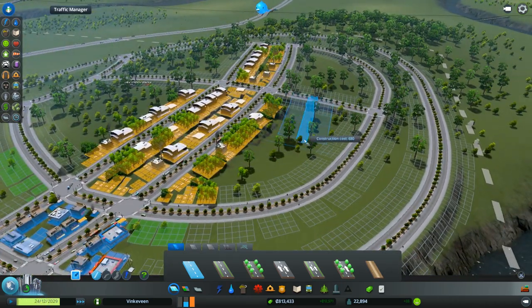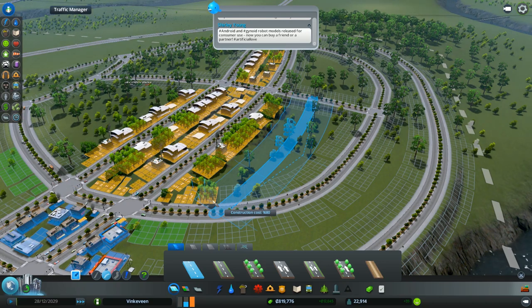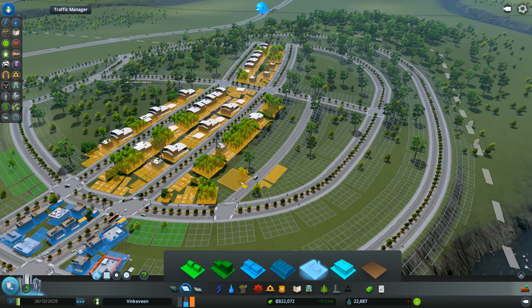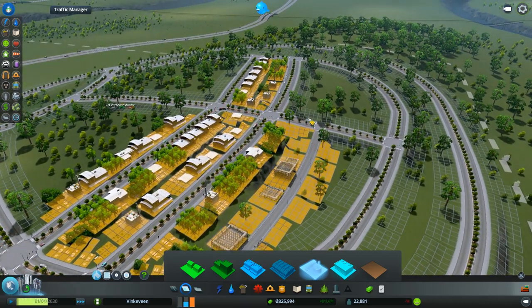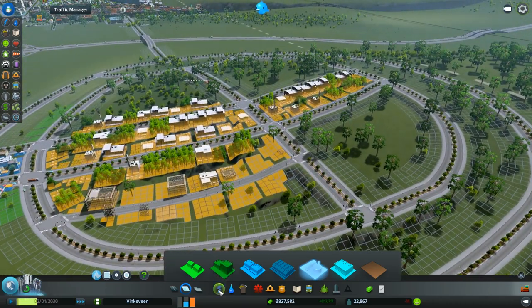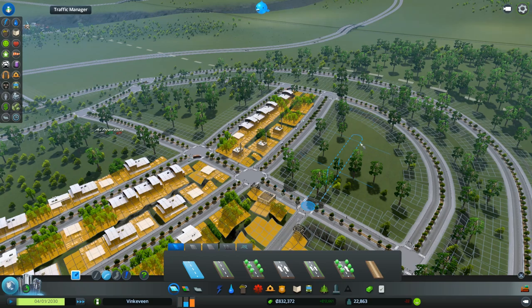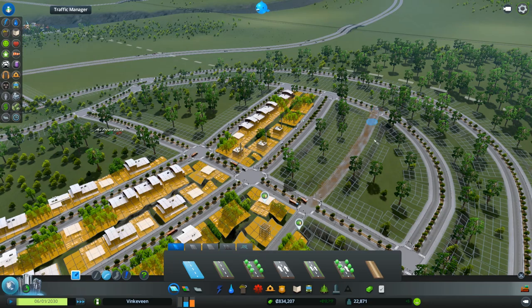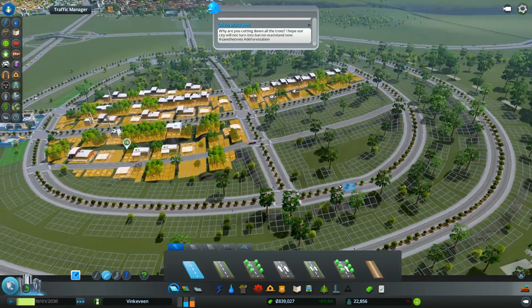We're not gonna do too much four-lane road because it's just a farming area — people can possibly grow trees. If they don't have four-lane roads I don't see that being a problem. These are gonna fill up fast, but that's just the way it is.